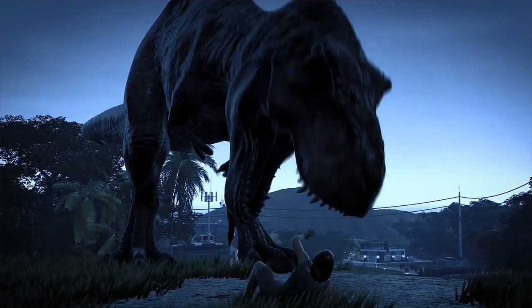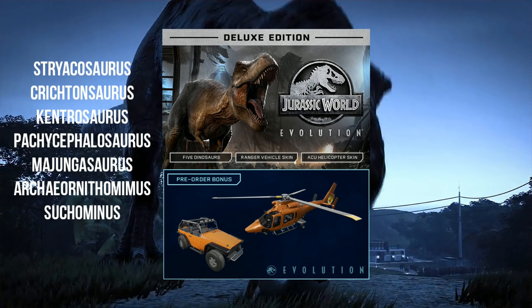So there were a few dinosaurs also confirmed. We saw Styrachosaurus, Crichtonsaurus, Kentrosaurus, Pachycephalosaurus, and Metriacanthosaurus in the trailer. But if you pre-order the deluxe edition on Steam, you get five bonus dinosaurs. Those five dinosaurs included three that we didn't see in that trailer: Majungasaurus, Suchomimus — super exciting, we did kind of know it was on the way because of the dig sites — and we're very excited to see that in the game.